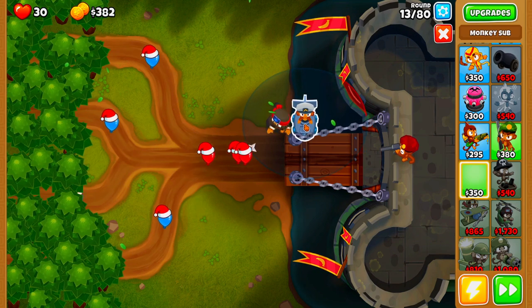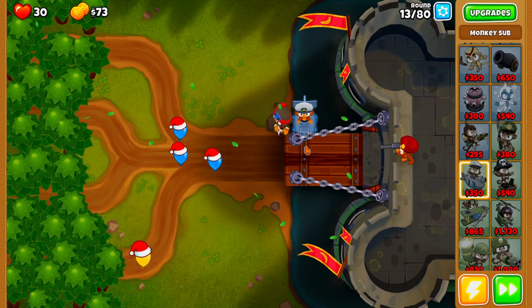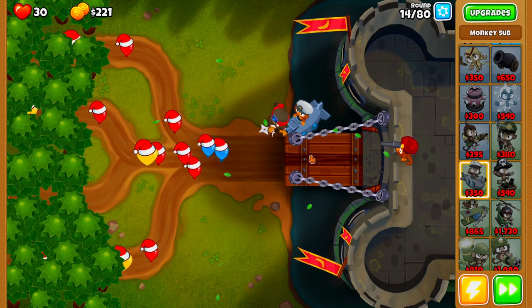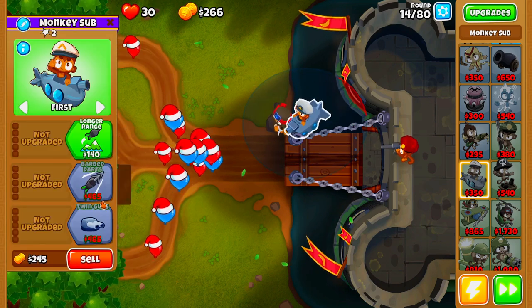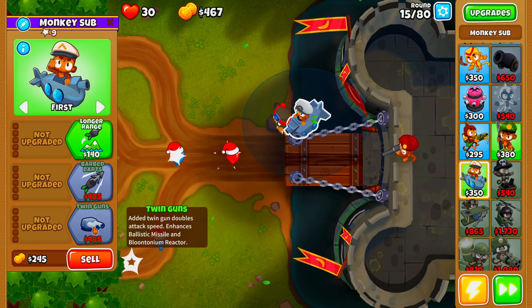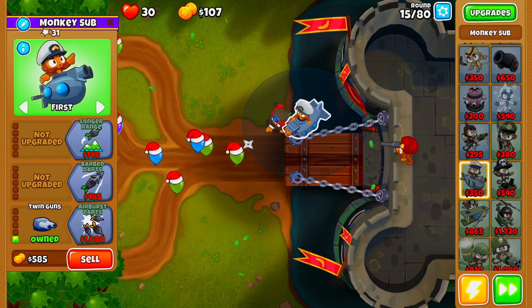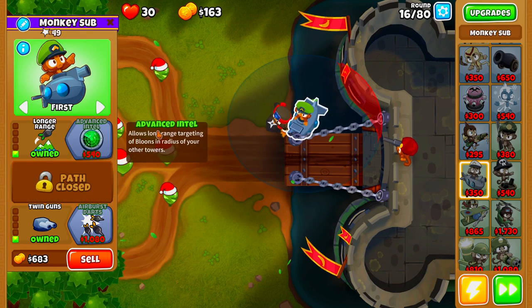We're going to be upgrading our Monkey Sub to a 202, that way we have enough popping power in order to afford our Hero. We're lining up his barrel with this little bridge right here. Now that we have our Monkey Sub placed down, we're going to go ahead and buy our Twin Guns. As soon as we can afford Twin Guns, we'll buy them — it shouldn't take us too long. Now that we have Twin Guns, we're going to be saving up to buy Long Range and Advanced Intel.